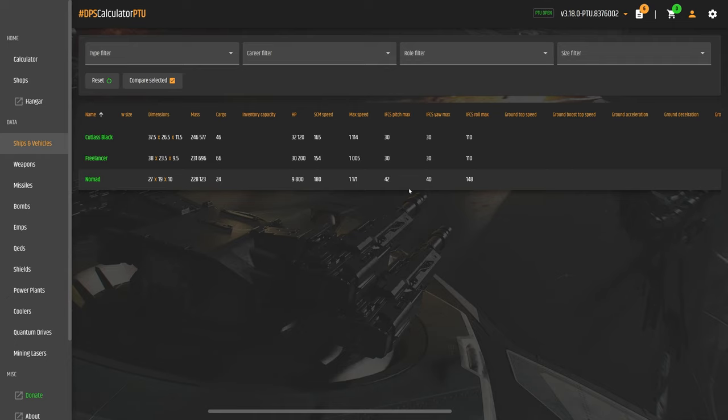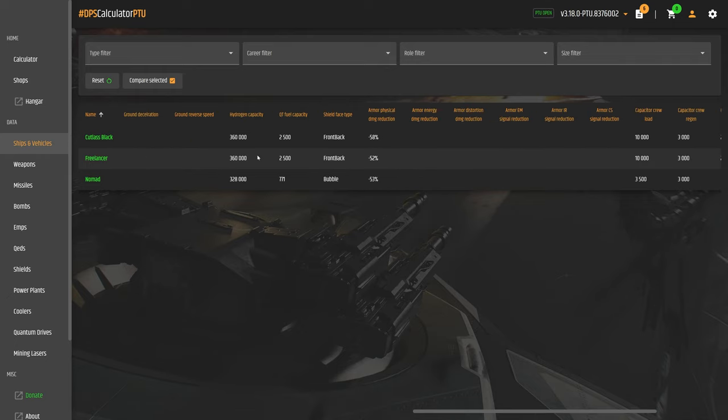For maneuverability — pitch, yaw, and roll — the Nomad has the highest at 42, 40, and 148, kind of like a medium fighter. The Freelancer and Cutlass Black are the same at 30, 30, and 100. Hydrogen capacity: the Nomad has 328,000, while the Freelancer and Cutlass Black have 360,000. Quantum fuel capacity: the Nomad has the least at only 771, while both the Freelancer and Cutlass Black have 250. For armor physical reduction: Cutlass Black is 58%, Nomad is 53%, and Freelancer is 52%.